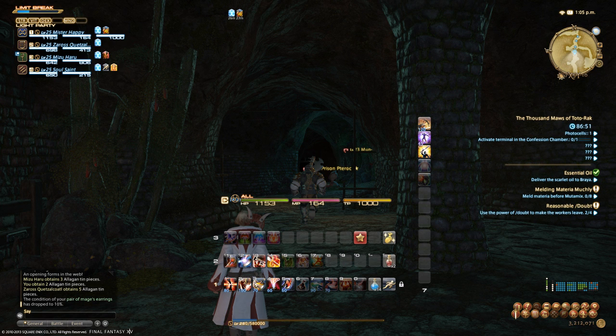One thing you'll definitely notice at the beginning of the dungeon is a split path. Both paths lead to the boss and both have an adequate number of photo cells so you won't need to loop back. Just take whichever path you prefer. The only real reason to take both paths is to grind experience from all the monsters. The straight path ahead actually has one treasure coffer, so that's the easiest one to follow.